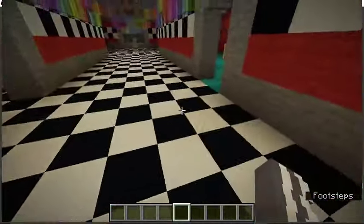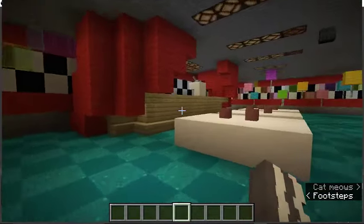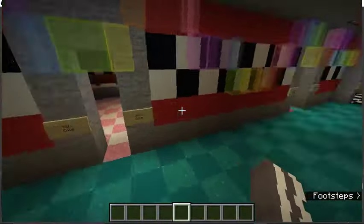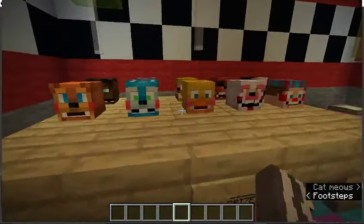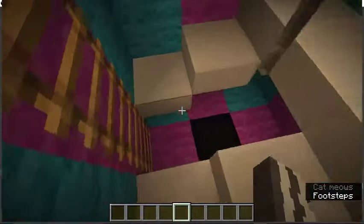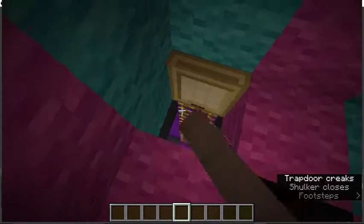At the entrance, if you take a right, you can see the toy band, which has admittedly a little bit more things. Then there's the toy main stage. Here's Prize Corner, here's the box, and then there's the jukebox.